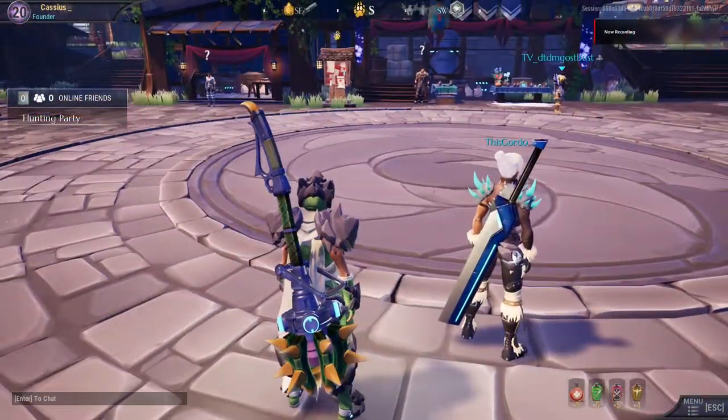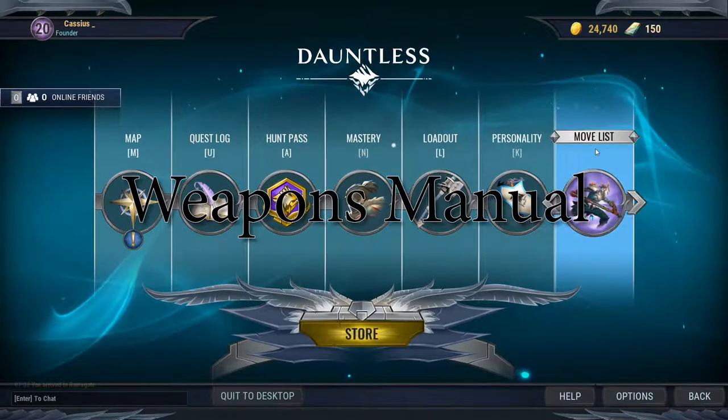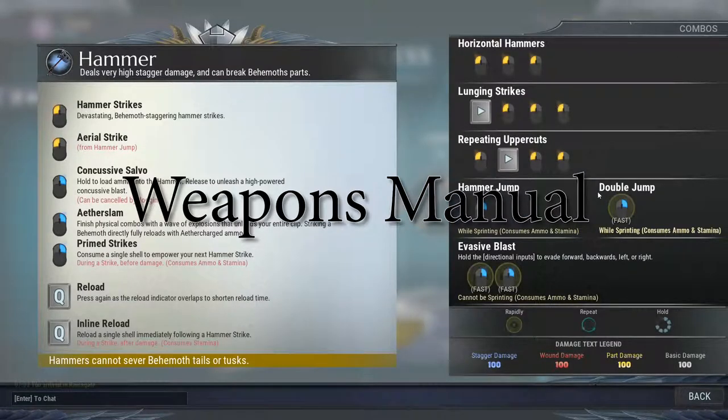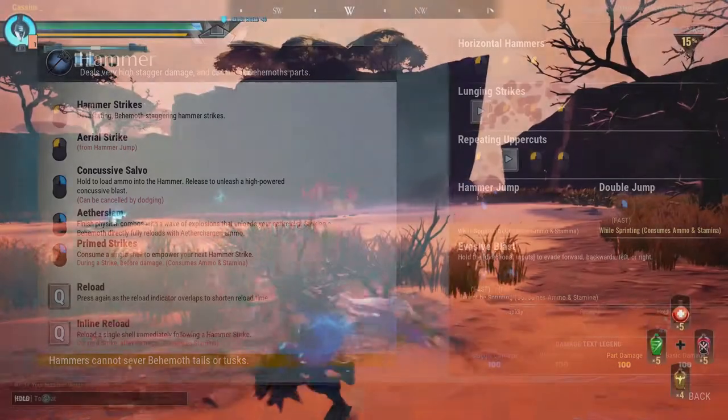Weapons Manual. Read the manual. I know reading is for nerds, but I promise you everything you need to know about a weapon you're picking up is in the manual. Read over what it does, read over combos, read over the button presses necessary in order to pull off those combos. It will save you a lot of grief in the long run, trust me.